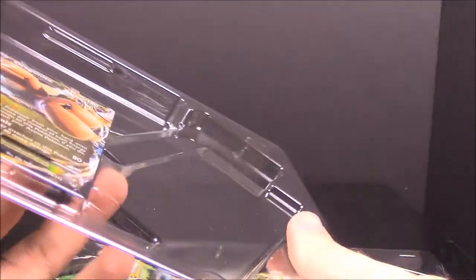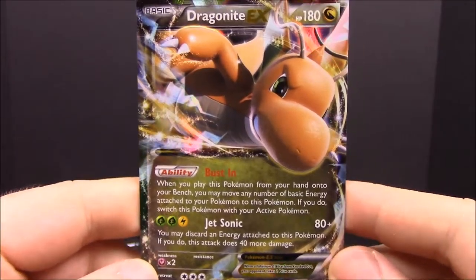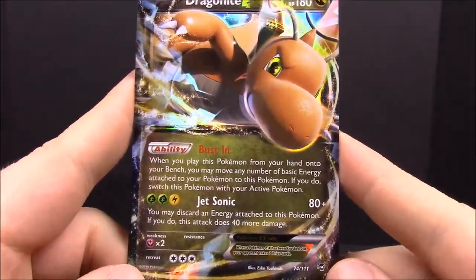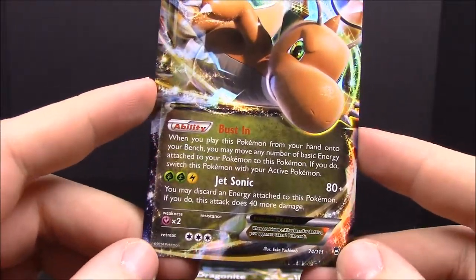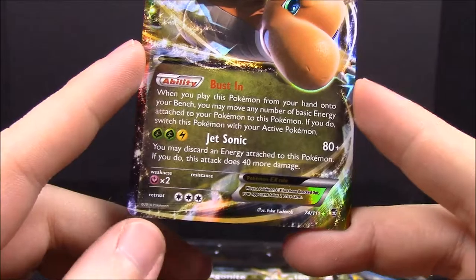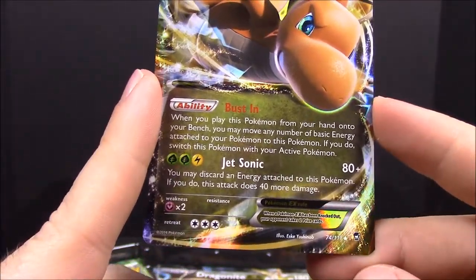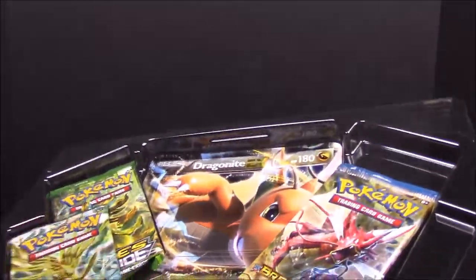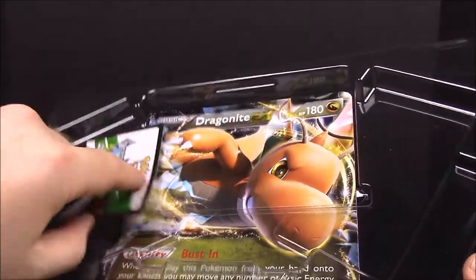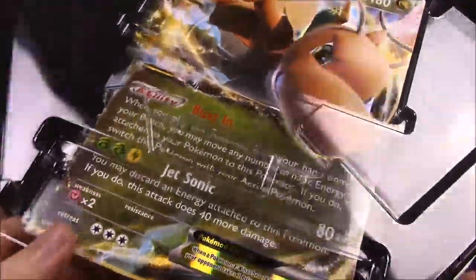As you can see, we have the Dragonite — they package these things horribly so it's really hard to get them out without almost damaging the card. There we go. Here of course is the Dragonite card, which looks completely awesome. It's Dragonite EX and it's got an ability called Busted, and then Jet Sonic — a Leaf and Electric move.